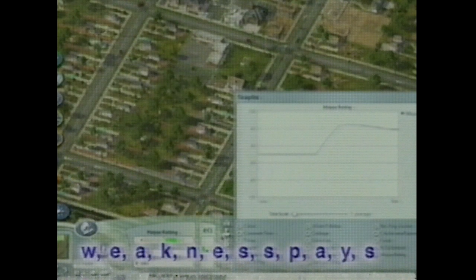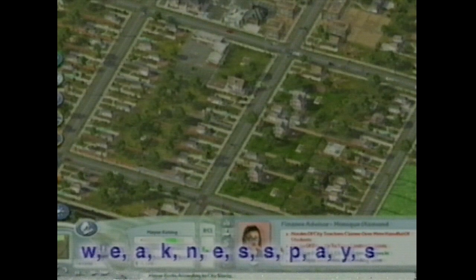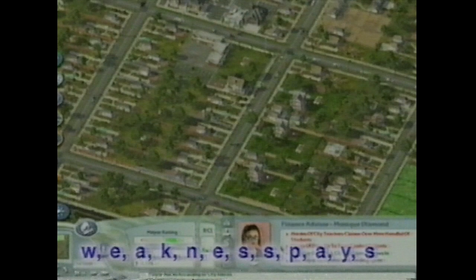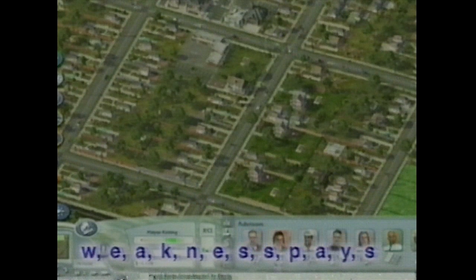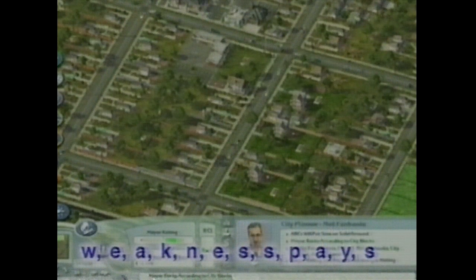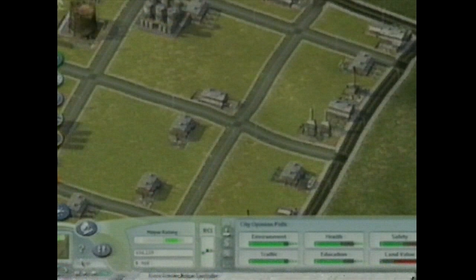Press CTRL and X to bring up the cheat entry box, and type in WEAKNESSPAYS as one word. Consider this your lucky day, because we've just given you an extra thousand dollars in your treasury.